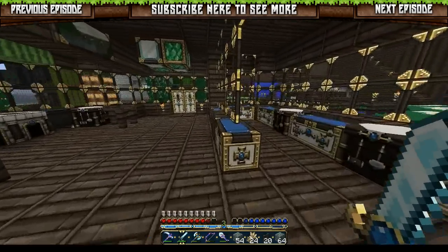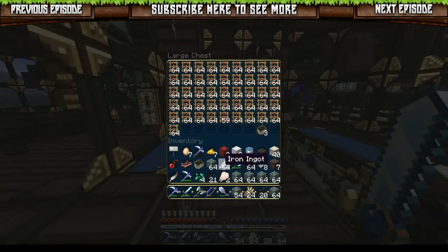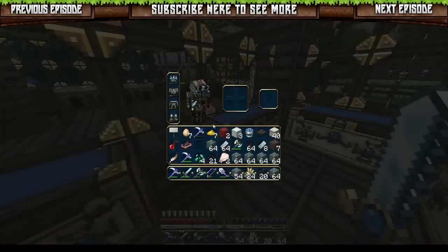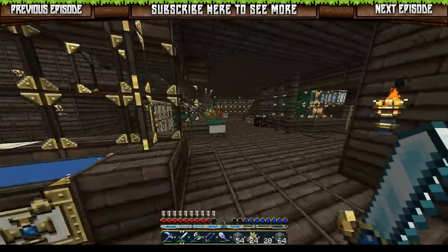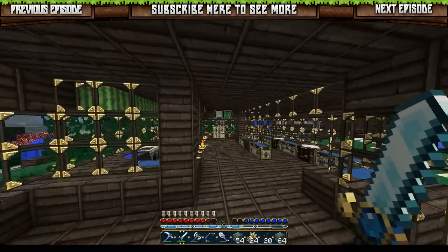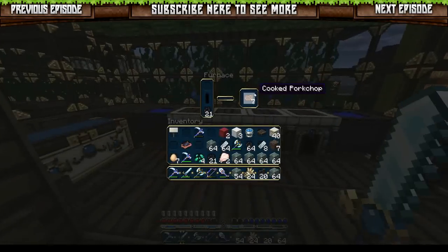Is there anything I can ditch? Oh yeah, I can ditch that cart — I don't need this. Where does the spider eye go? It goes all the way downstairs. I've only got one of them — I'll just ditch it in here for now, no one's gonna notice. I need to cook the chickens — throw them on the bakery. Oh, I finally got some pork chops, nice!